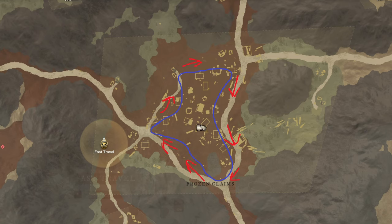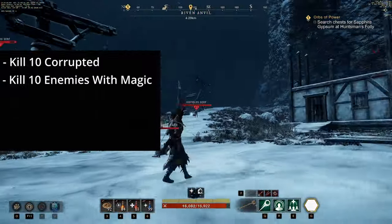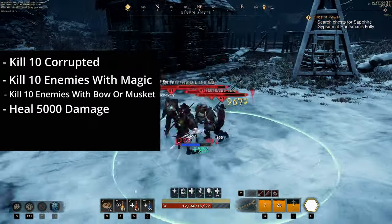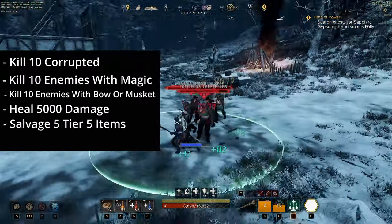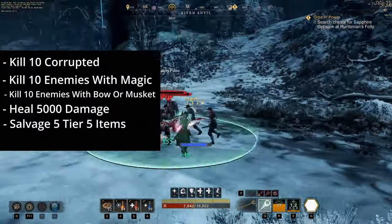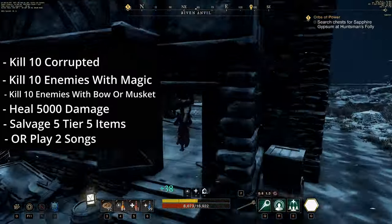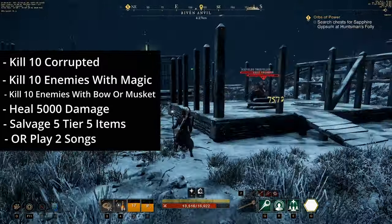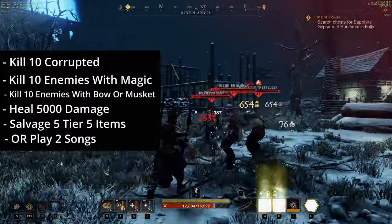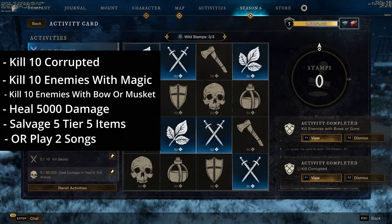The only activities we have to be doing this season is: kill 10 Corrupted, kill 10 Enemies with Magic, kill 10 Enemies with Bow or Gun, heal 5,000 Damage, salvage 5 Tier 5 items — and if you don't want to salvage the 5 Tier 5 items, play two songs. If you don't see any of these activities on your activity card, just go to the bottom and select Reroll. The odds of not getting at least one of these activities is super low, but there is a chance, so just make sure you Reroll if you don't see any of these.